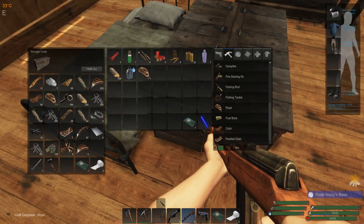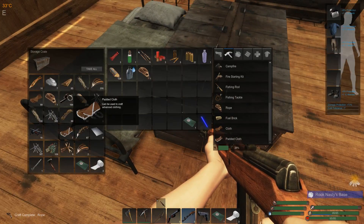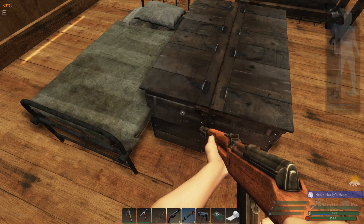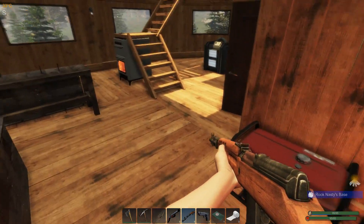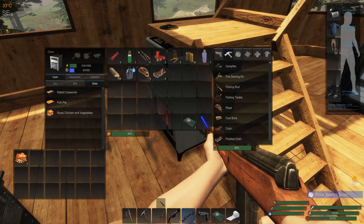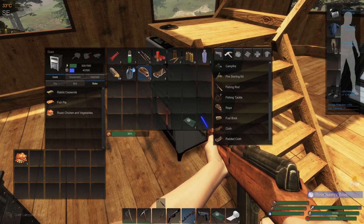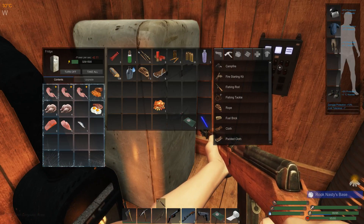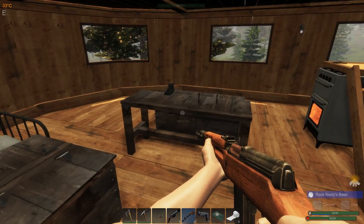Padded cloth — I've got seven padded cloth, we'll need five. We'll take that rope. This is going to work out fine. Sixty-five percent on that, let's get that out of there. It's so nice to have these meals ready — these premium meals are great.